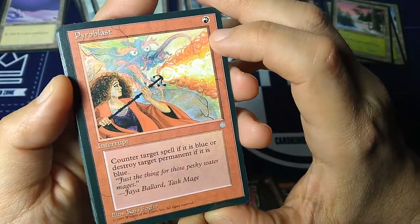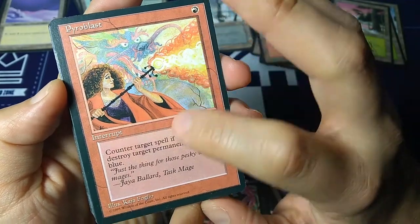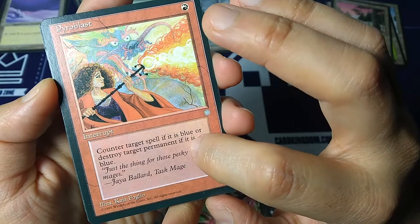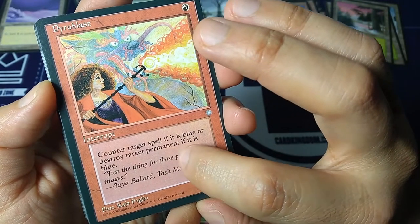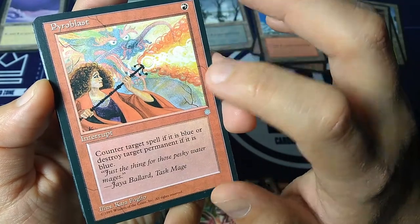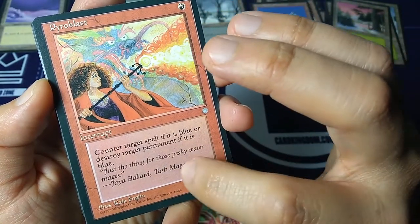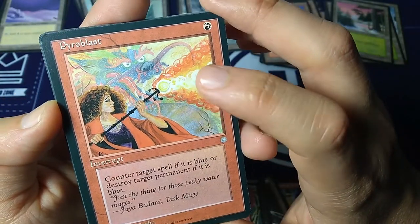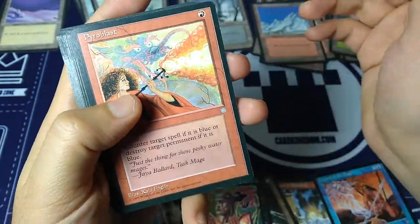Pyroblast — for one red you get an interrupt, counter target spell if it's blue, or destroy target permanent if it's blue. Some great counter spells from red. 'Just the thing for those pesky water mages.' — Jaya Ballard. Art by Kaja Foglio — really like her style. Really like this card.